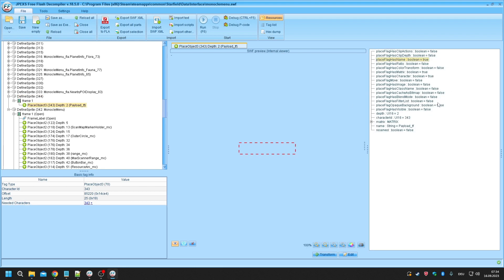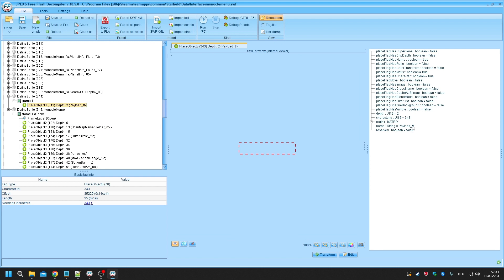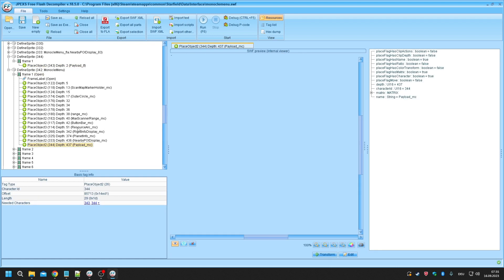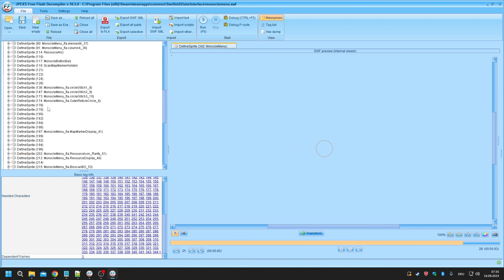Make sure you have the correct depth - the depth is basically the position in that layer stack, as shown in episode two. Your custom sprite will have the name flag, matrix, and character flag set. Give it a descriptive name string: mine is named payload_tf. The "tf" suffix is terminology the vanilla files already use - MC is for movie clip and TF is for text format. Keep that naming format, and then put that custom sprite at the first frame on the last position of the final defined sprite inside the monocle menu so it shows up on the last instance.